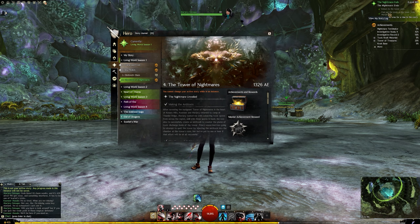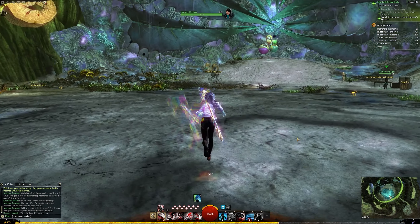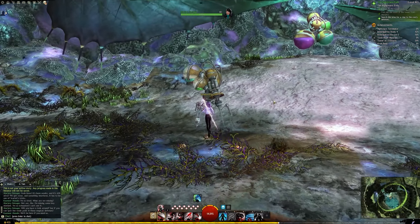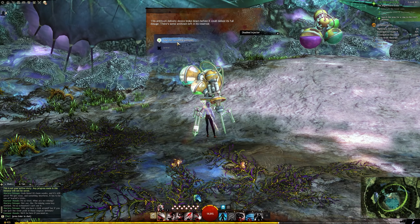There's a bit of a puzzle to get into the room, so I'm going to go over it. I'm going to interact with this machine and take the antitoxin, and we're going to apply it to the Vine Passage.